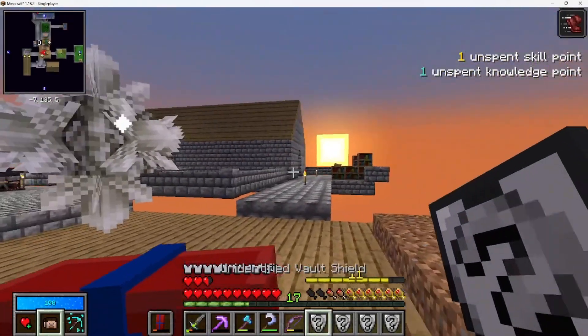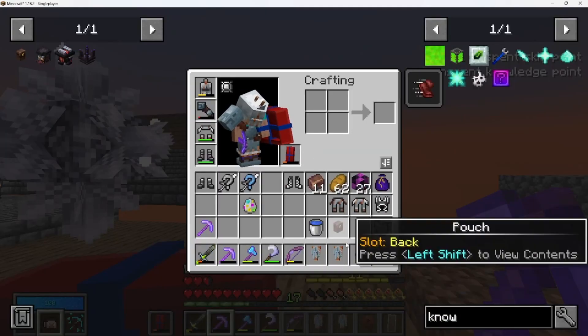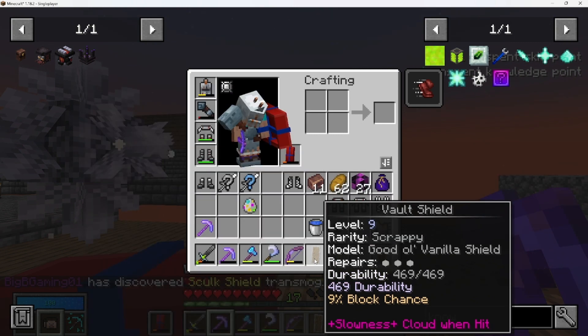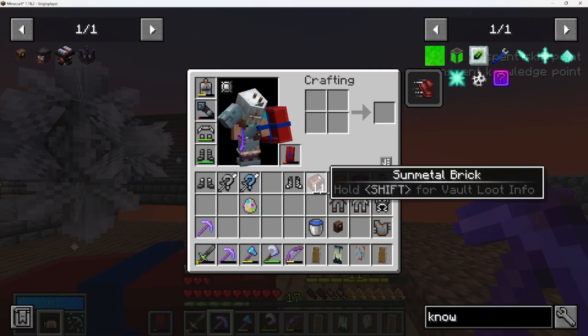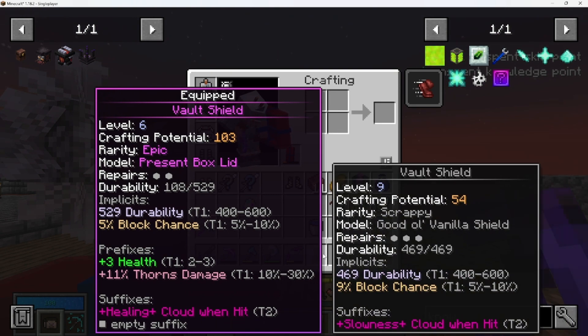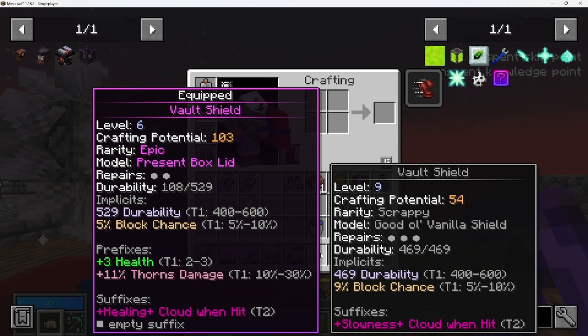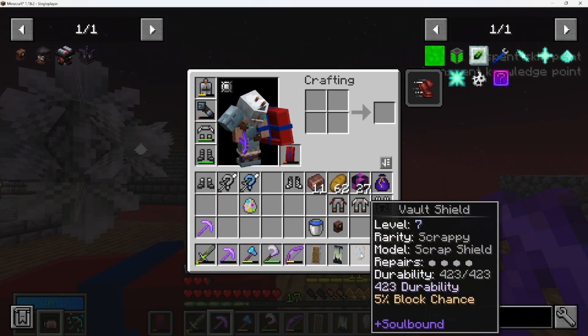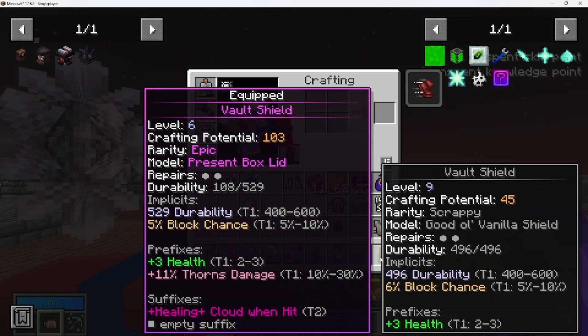Let's shift all those in and roll all our shields. Right now we've got a durability of 500 which is pretty much running down, a healing cloud when hit, thorns damage, and plus three health. One we're looking at is nine percent block chance with slowness — don't think that's worth it. This here is a lower durability but higher thorns, one less health and a slowness, but ten percent block chance — that one might be worth it.